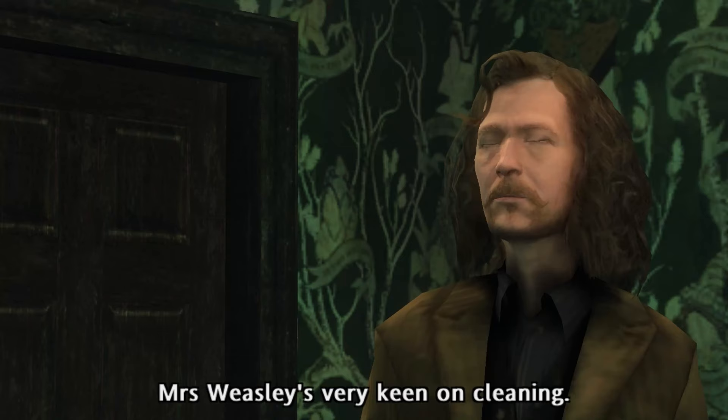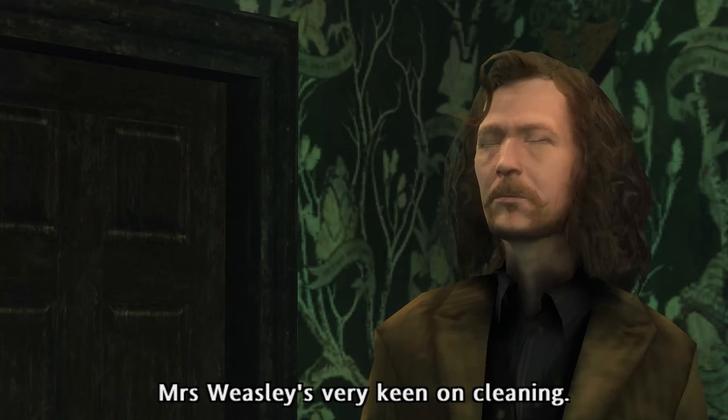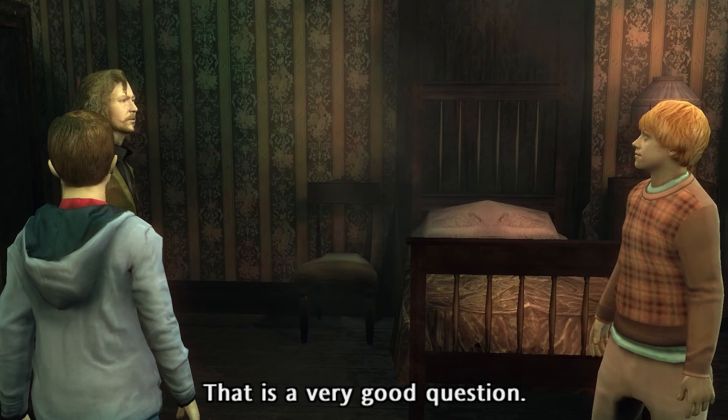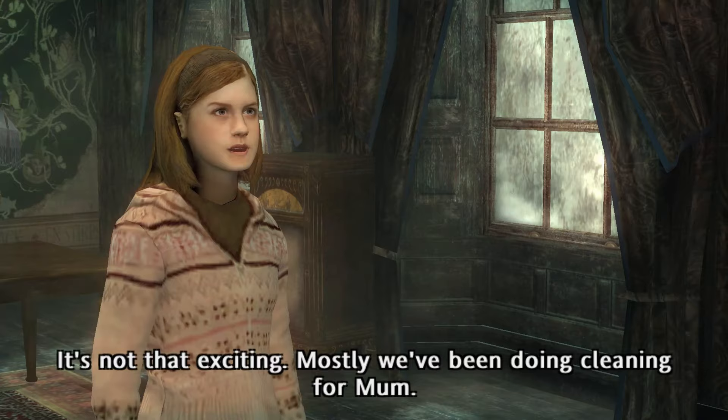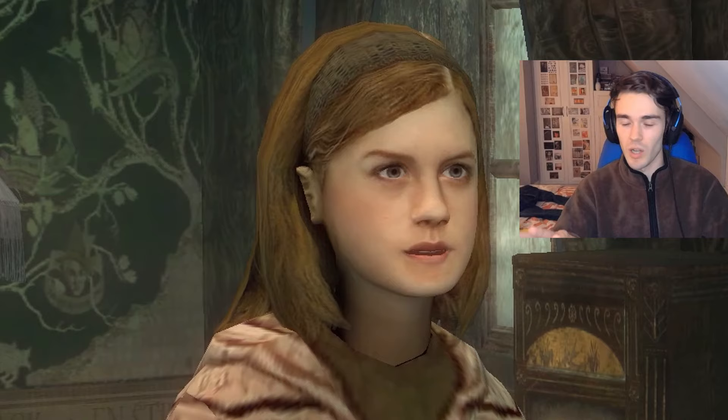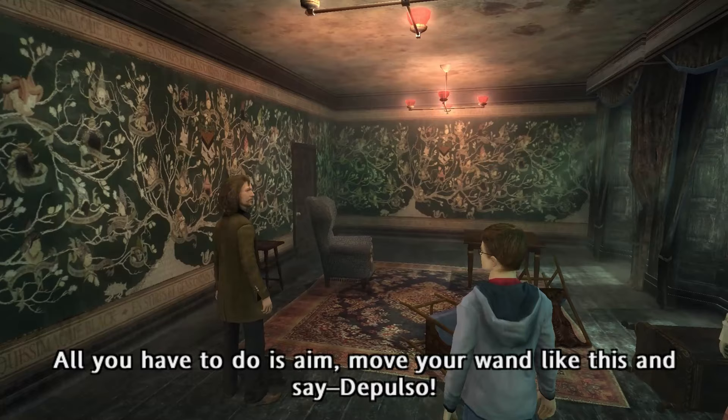Promptly arriving at 12 Grimmauld Place, it's time we learn how to cast some spells and meet some of the other characters. They very clearly tried replicating exactly how the actors look, but they kind of look a bit wooden - like where is this invisible puppeteer controlling these bobble-headed characters? Ginny looks so ugly, like worse than when I dressed up as Ginny.